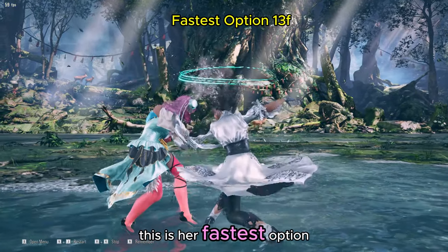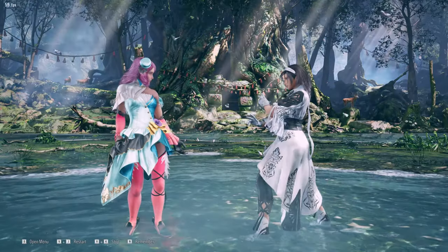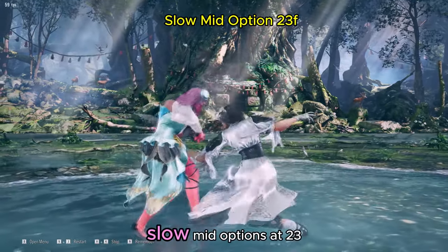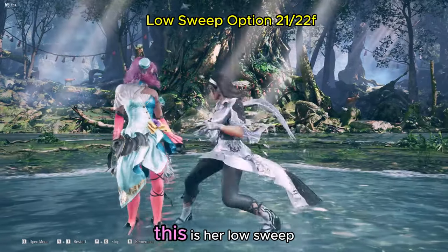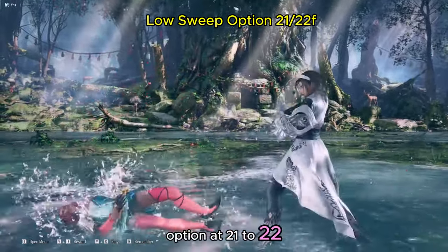This is her fastest option from Izumo stance at 13 frames. This is one of her slow mid options at 23 frames. This is her low sweep option at 21 to 22 frames.